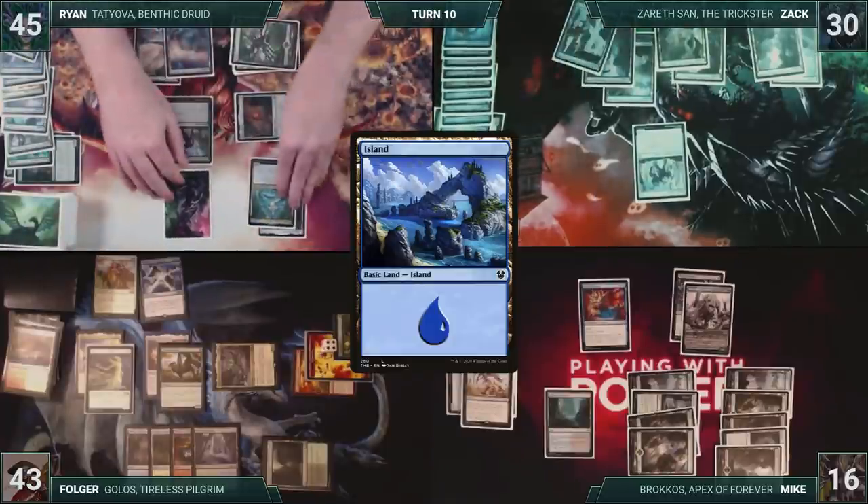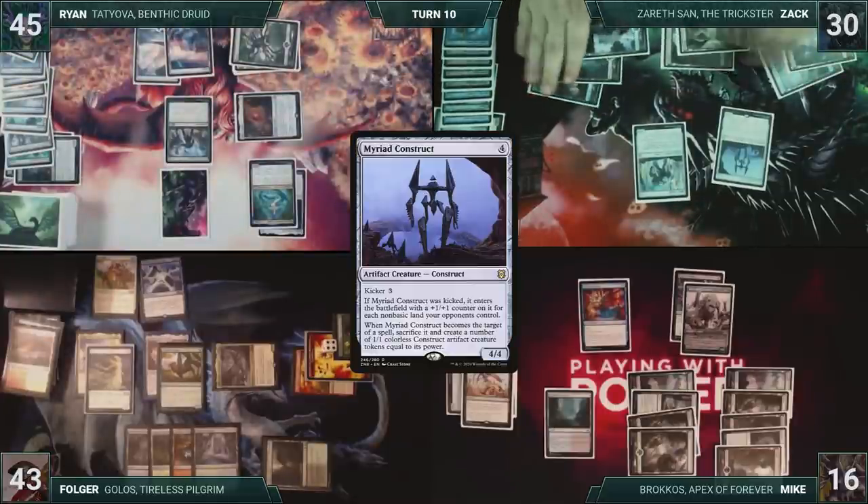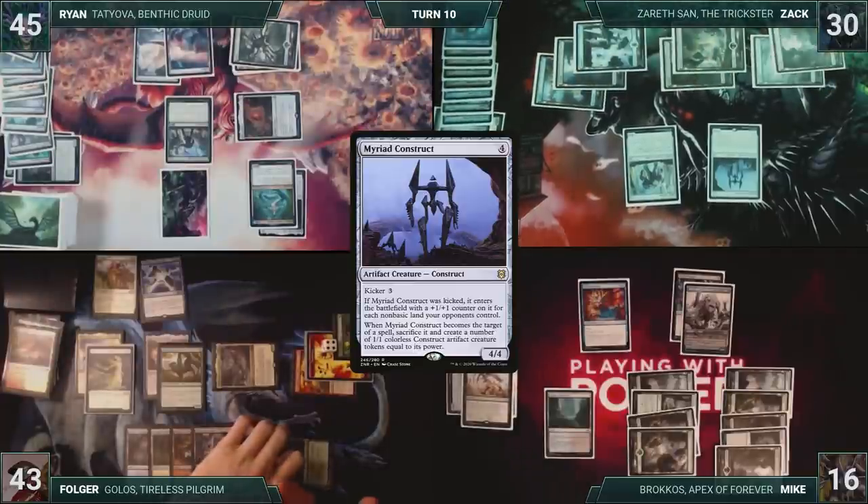Zack draws and then plays an Island for turn. He casts Myriad Construct, kicked. Construct enters with eleven plus one plus one counters on it. With a huge creature in play, Zack passes the turn.